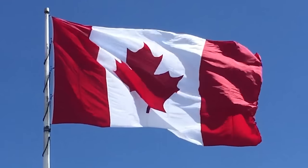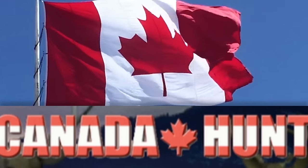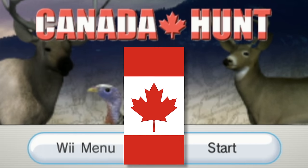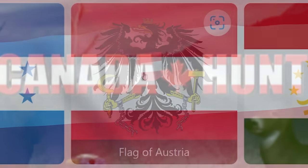Here's what a Canadian flag looks like. And here's the game's logo. Look closely. Notice anything? The bars. They're going in the wrong direction. Horizontal instead of vertical. That's not Canada. That's the flag of... it's Austria.